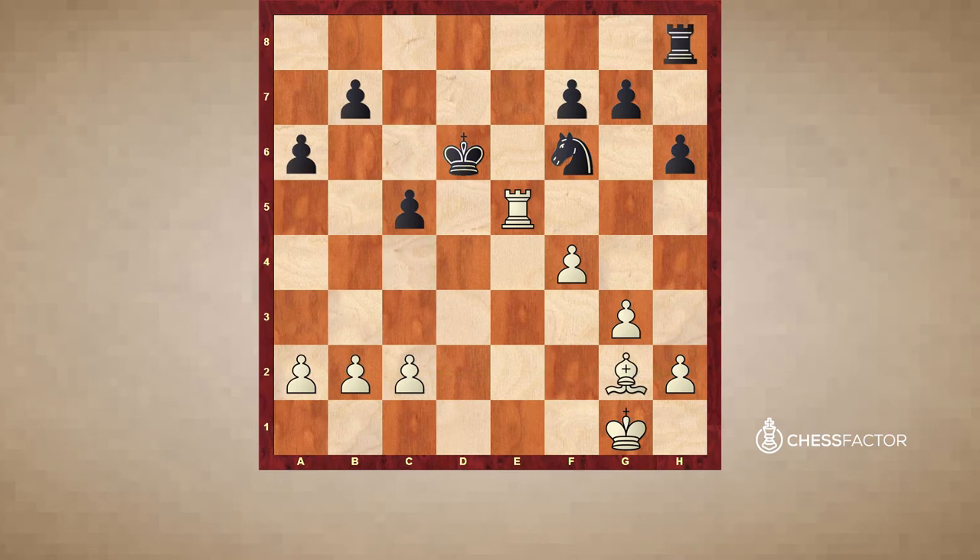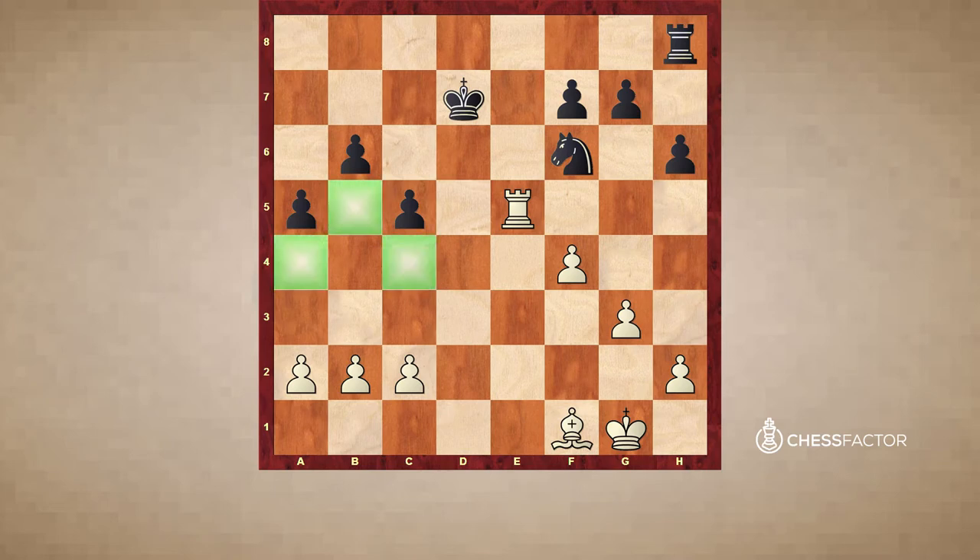After Kd6, if white wants to do something he should try something else. But after b6, white plays Bf1 and it's not so easy for black anymore. Rook a8 is not possible because then there's Bc4 and black cannot protect the f7 pawn. So a5 is forced. Now the light squares are seriously weakened.